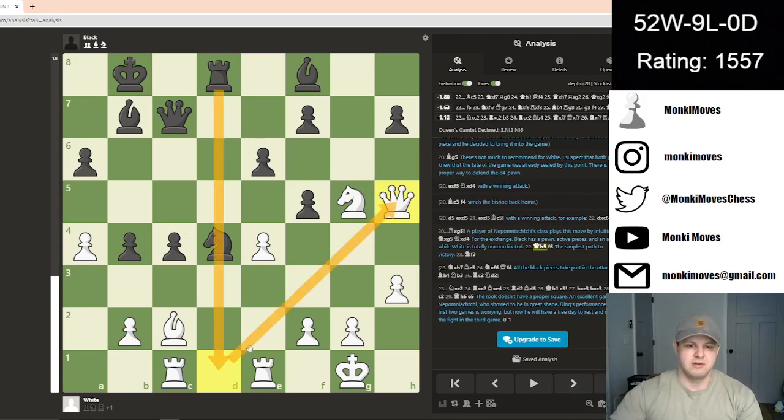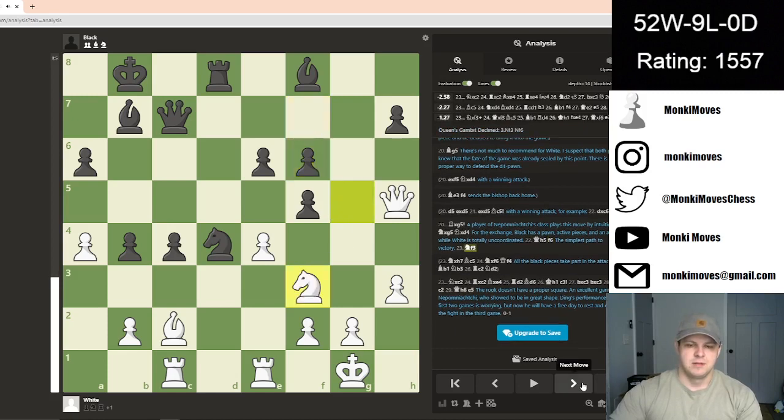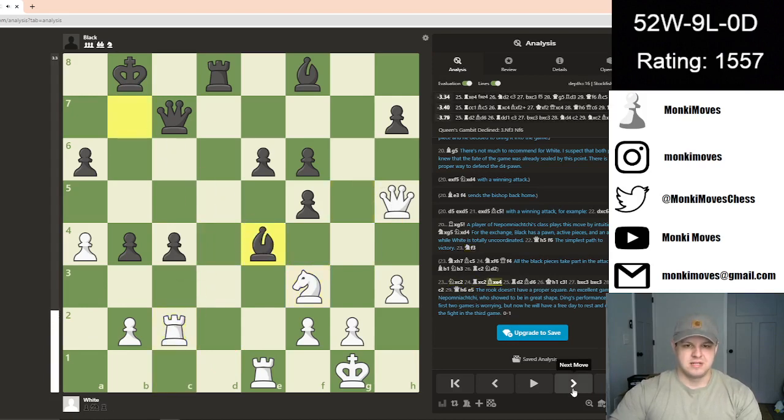Ding just chooses to avoid this threat entirely and goes to queen h5. We see f6 kicking the knight. So now the queen is kind of trapped and out of place — not trapped in the sense that he's going to lose the queen, since he can still maneuver out, but it's going to take a lot of moves and he's not doing anything right now. So it's no good all the way around. He's going to take the bishop, then he's going to take the other pawn. And now things look very, very scary for white.